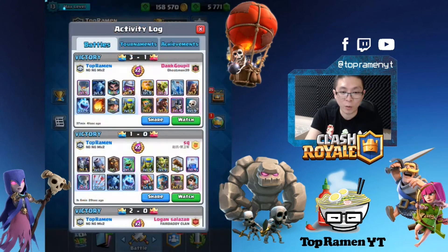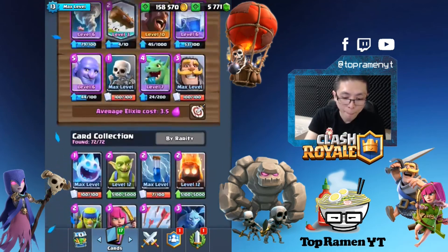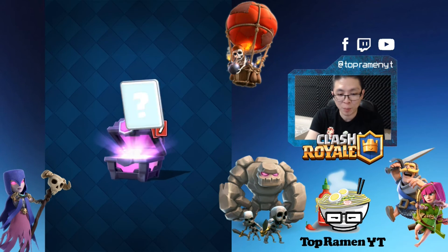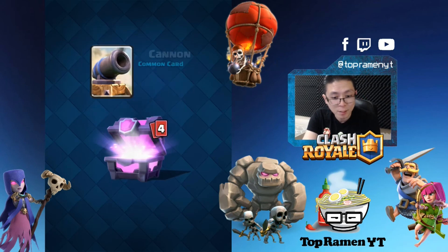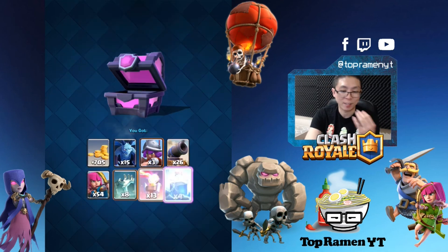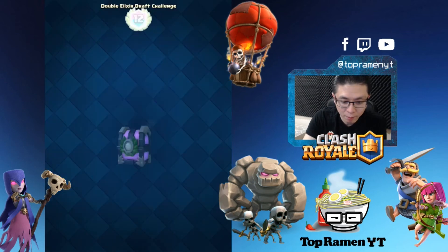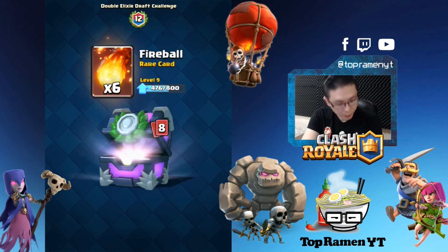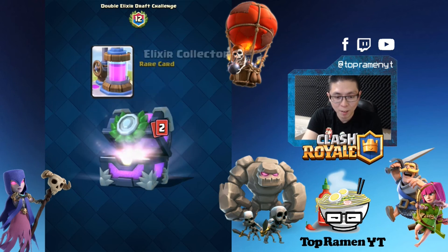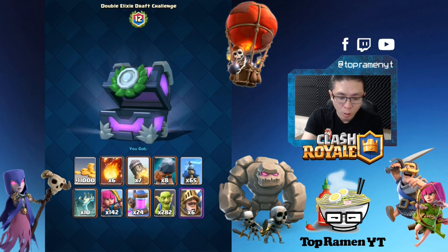Such a great prize — now I'm rich with 158,000 gold and I'm deciding which common card I want to take to level 13. I pop open some chests for you guys: I saved a magical chest — let's see what I get. Musketeers, Archers, Tombstone, and four Lightnings — epic cards are good too. Unfortunately no legendary. A free chest with nothing special, and a nice prize of 11,000 gold. Six Fireballs, seven Rockets, lots of rares — keep it coming. Tombstone, 24 Elixir Pumps, and finally six Prince cards. Not bad.